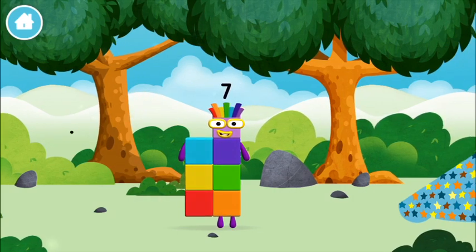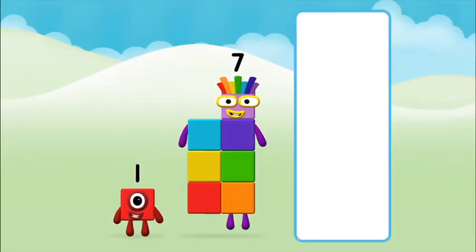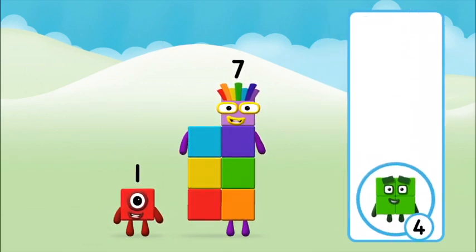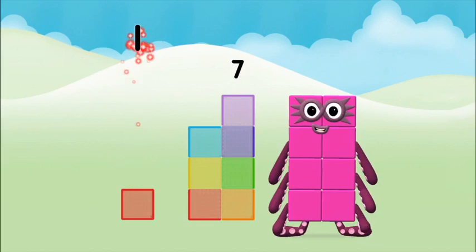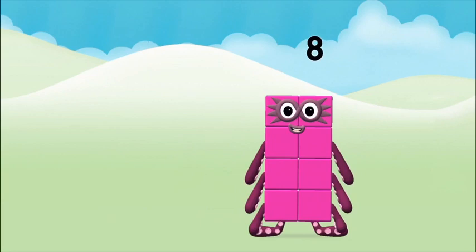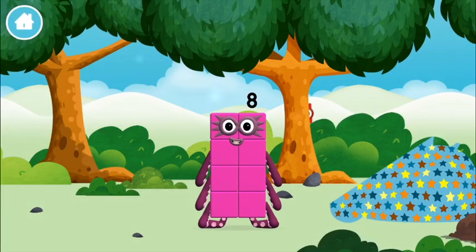That's lucky! You found one! What number block can you make by adding these two together? Hmm, let's find out! Can you add the number blocks together? One plus seven equals eight. Marvelous! You made number block eight! You made a new number block!